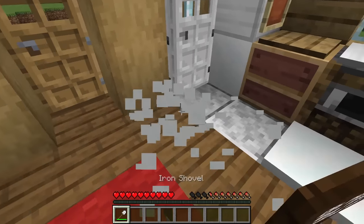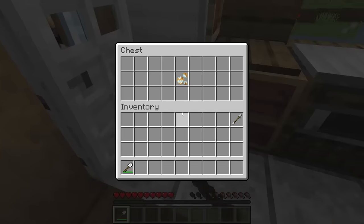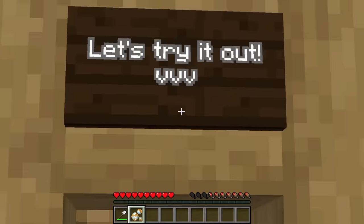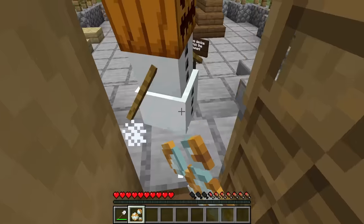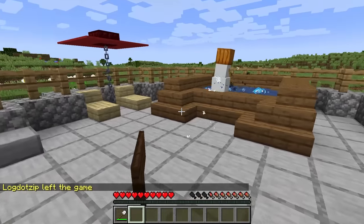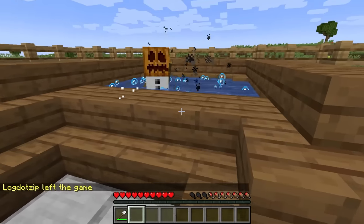Well, what a conveniently placed shovel — not a prop. Fake log out device, does what we needed. Let's try it out. Log.zip has left the game. I'm entirely invisible. And look, the snowman's up to no good. He's up to snow good!